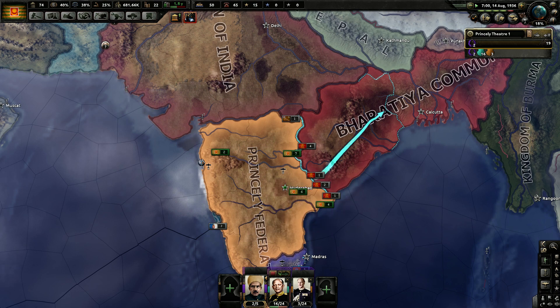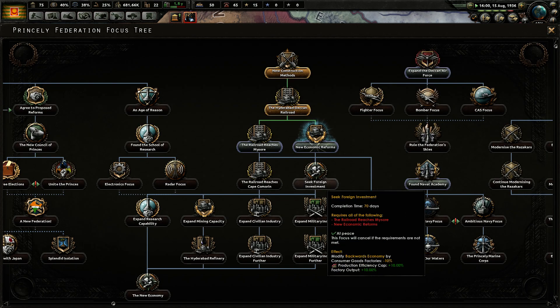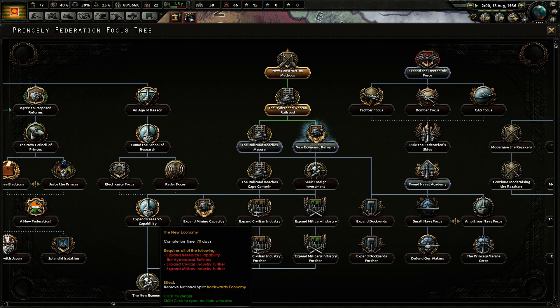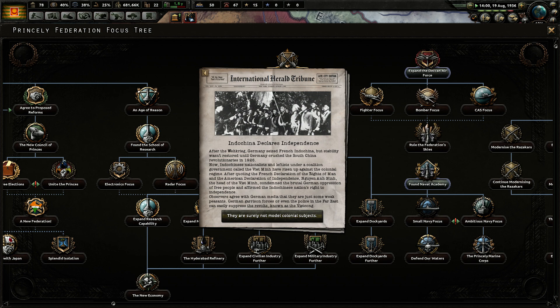It's nice to get the infrastructure, and the most important bit here is to get to 'Seek Foreign Investment' simply so that the factory output modifier does go away. Ultimately we do want to go down and get these military industries over there.